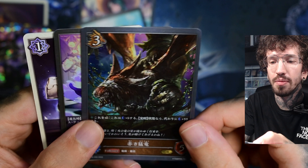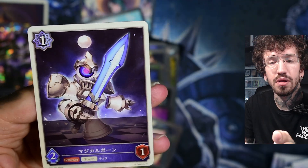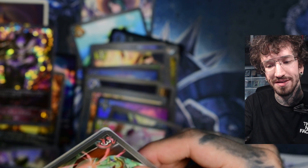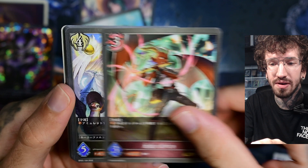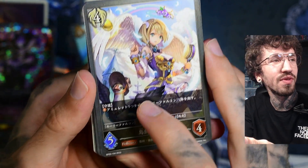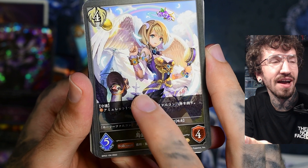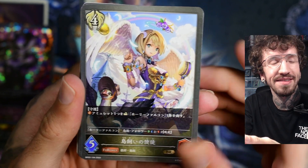Oh, a double GR pack — interesting — and both are foil. But now we should be getting some more legendaries; it started so big and then... Okay, like a goose with a head — the artwork is just too pretty and funny.